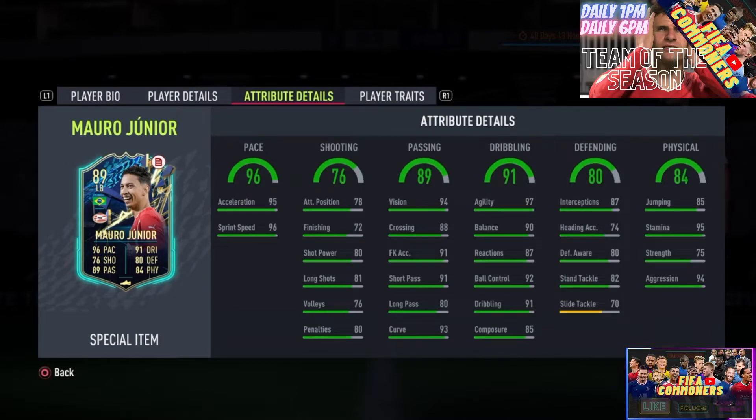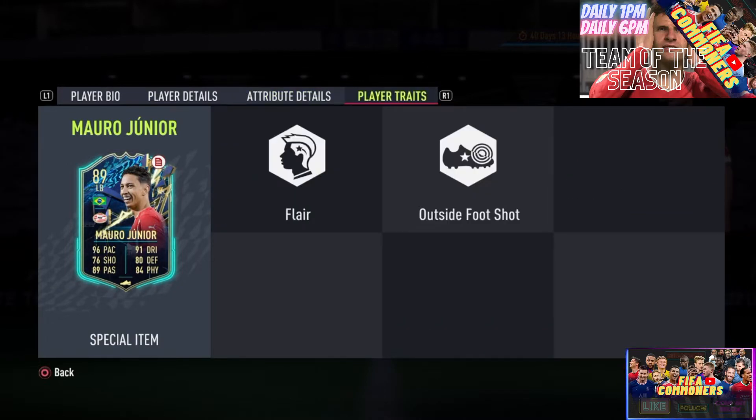Sensational stuff — this guy is going to be a tremendous CM and I will be completing this card without a shadow of a doubt. Moving on to the defending: he has 87 interception, 74 heading accuracy — he's not going to be a threat in the box to defend or score, and the jumping is 85, so that's fine. He has 80s for defending awareness, 80s for standing tackling, and 70 for slide tackling. I definitely see a shadow chemistry style on this card — I wouldn't boost the shooting but I will definitely boost the defending. Physicality is 84 overall: 95 stamina, so he'll play the entire game, 75 strength, and 94 aggression — he's going to be a little bit of a pit bull across the pitch. His player traits are flair and outside the foot shot, which is one of the most important things you want for someone going forward.